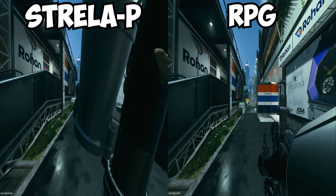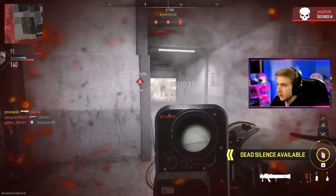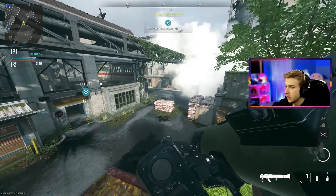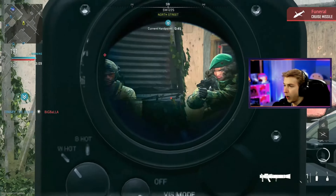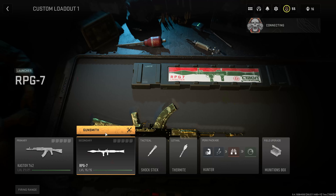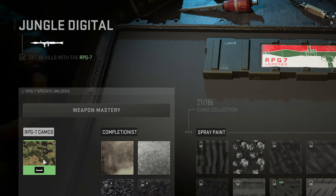The Strela P and the RPG are free-fire launchers, meaning they only go where aimed — they won't change direction to chase scorestreaks. The Strela P is almost hitscan at short to medium ranges; it'll hit exactly what you're aiming at within about 30 meters the second you pull the trigger. It shoots fast, but doesn't have the most splash damage, so make sure you're aimed right at whatever you're trying to take out. The RPG is pretty similar to the Strela — it shoots a little slower but has a lot more splash damage, so you just need to shoot near whoever you're trying to take out.